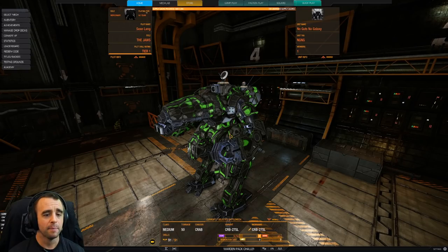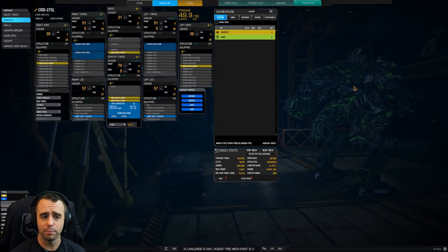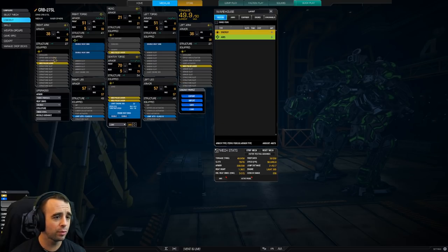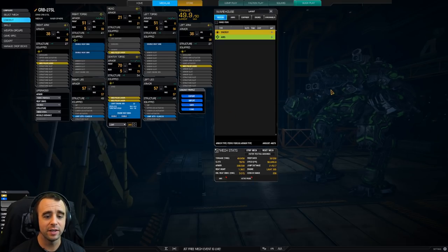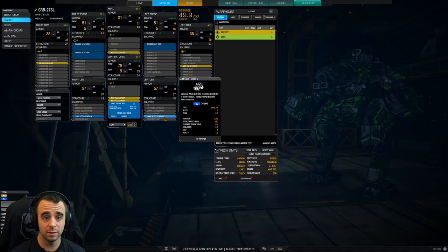Let's go ahead and talk about this in the mech lab. We have five medium pulse lasers, a Light 305 engine, two jump jets, three double heat sinks in the torsos, two in the engine, ferro-fibrous armor, double heat sinks, and endo steel structure. We're maxed out — 78 out of 78 crit slots used. Heat efficiency is at 1.36, which also factors in jump jets.